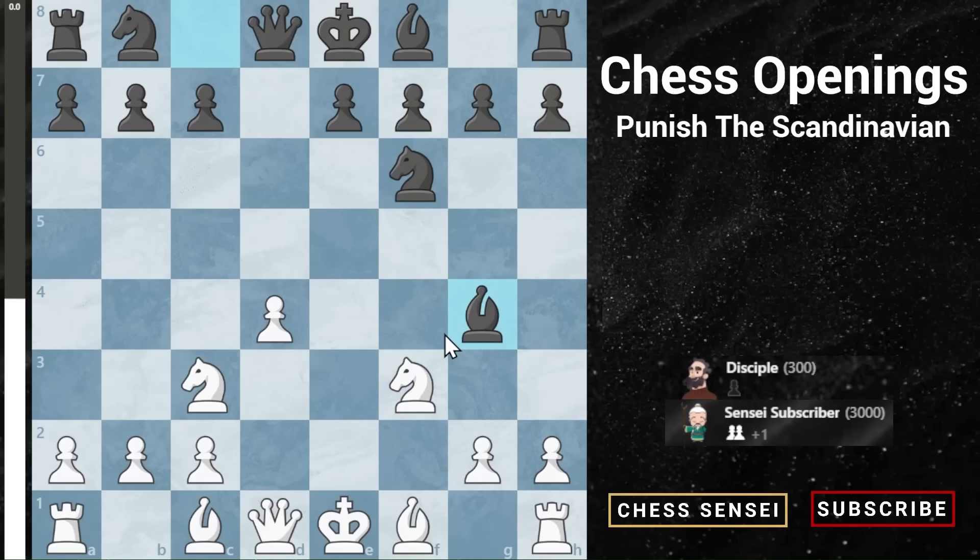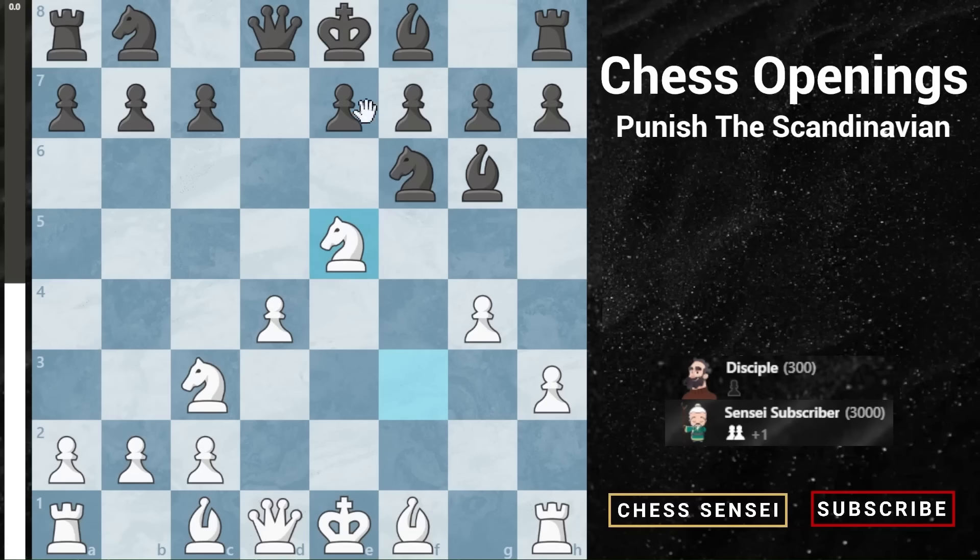Most people like to come and pin that knight with bishop g4, which is understandable. What I want you to do here is immediately attack that bishop — don't hold back — play h3. They have two reasonable options: if they retreat to h5, you go g4 and there's no good sacrifice for them. If they do sacrifice, you're up material. If they retreat as they should, put your knight in the center.